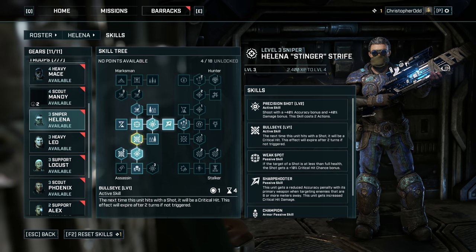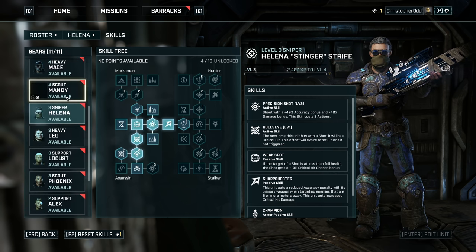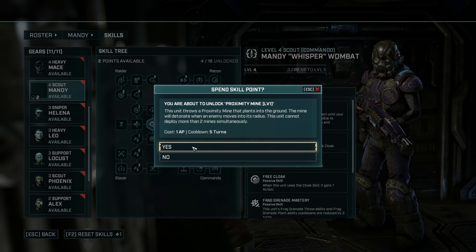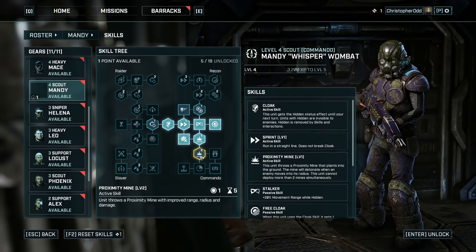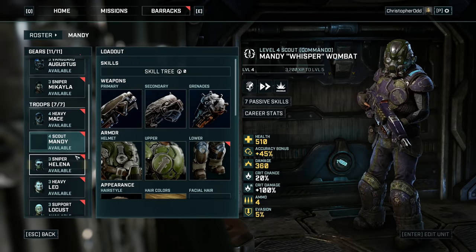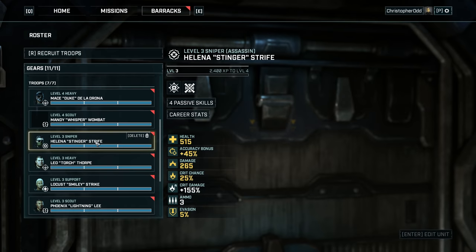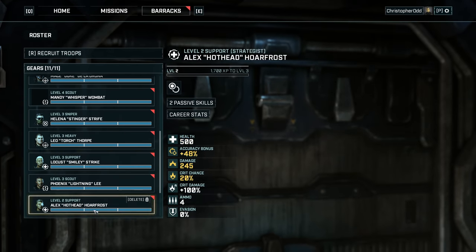New Helena Stinger Strife, level 3 sniper — I'm going down towards the assassin tree. Precision Shot level 1, Weak Spot Bullseye level 1, and Precision Shot level 2. We also have some upgrades for Mandy — continuing down the commando tree. Proximity mine: plant onto the ground, the mine detonates when an enemy moves into its radius; this unit cannot deploy more than two mines simultaneously.